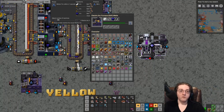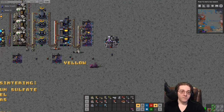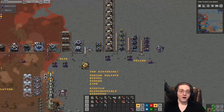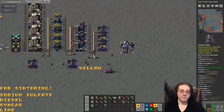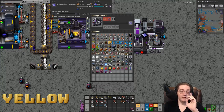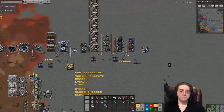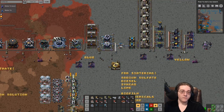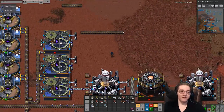Otherwise you're just going to get yourself an absolute ton of tin plates — more than you will probably ever use. All of this is just processing one yellow belt of ore in, so bear that in mind. You're going to have quite a bit of plates for one yellow belt of tin ore. Just double it and you'll be fine if you do find yourself starting to run out of stuff.